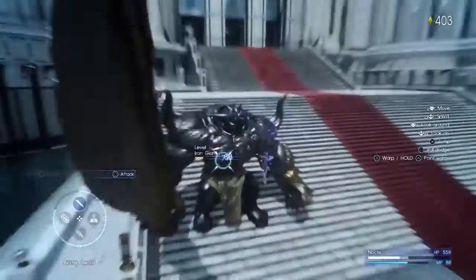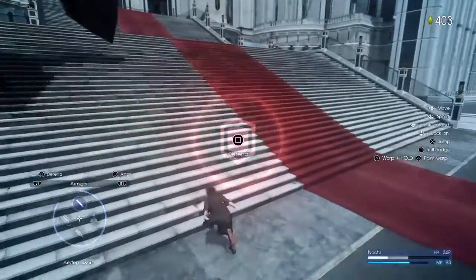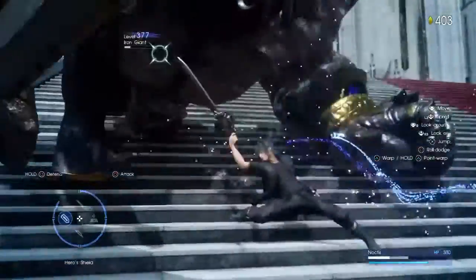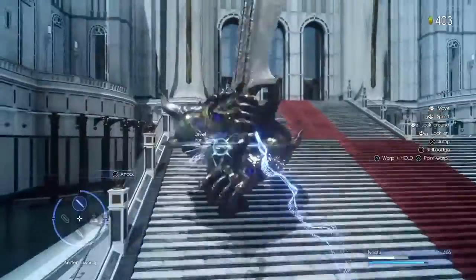You see me dodge, and you can also do side dodges. You can dodge into the enemy with the air step, or air step away from the enemy and stuff like that. It's a pretty simple concept once you get it.